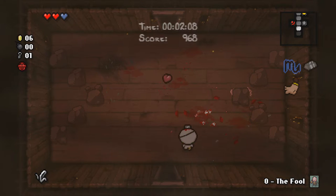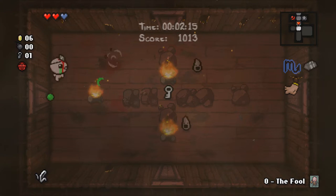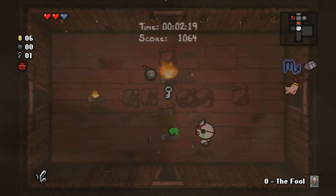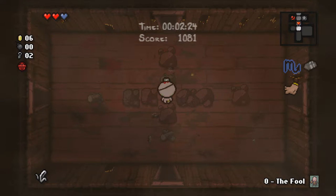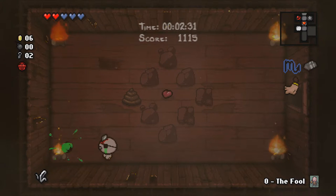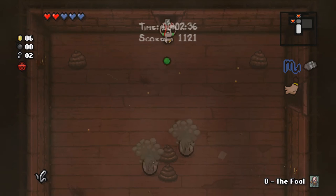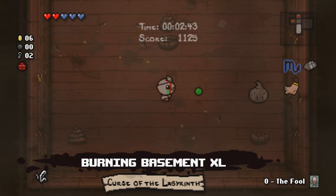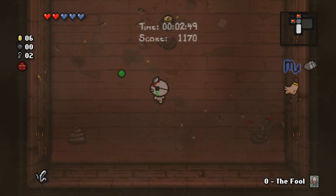The poison tears help out quite a bit. There's another tinted rock I would love to get a hold of. Could this be a winning run? That all depends on the deal with the devil — that's why it's so important not to take damage on early floors like this or the second floor, because it's always guaranteed to have a deal with the devil.